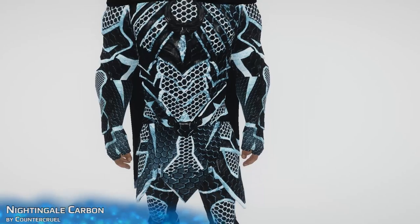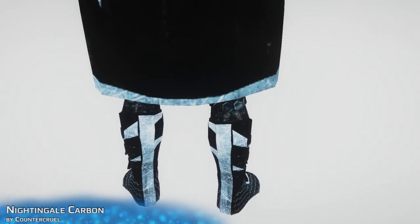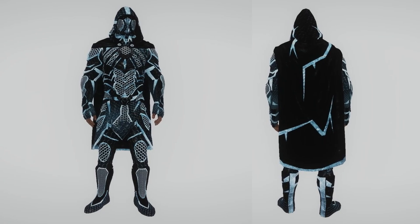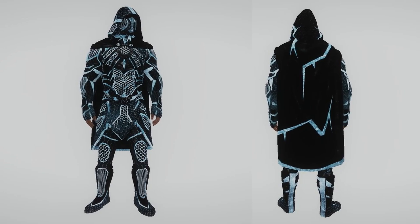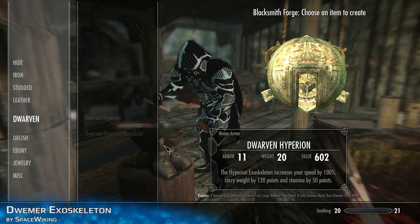Hello everybody, welcome to the Skyrim Mods series episode 50a. We're starting here with a retexture of the Nightingale armor — the Nightingale Carbon armor from Counter Cruel. You can see this is a nice retexture with a bluish style of the original Nightingale armor and these white plates, which I find very interesting.